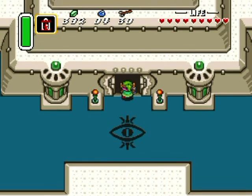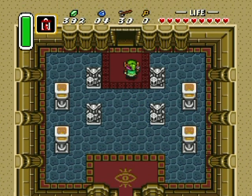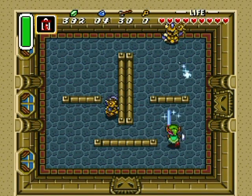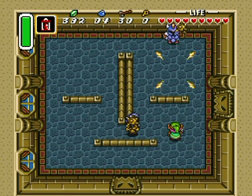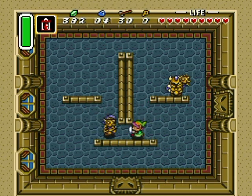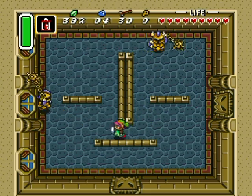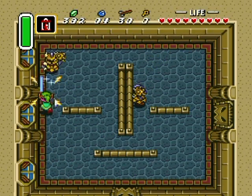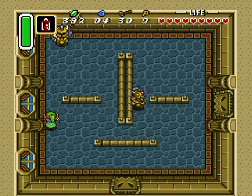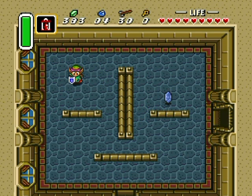Hyrule Castle part two begins, and of course it's a lot harder than before. We've got ball-and-chain soldiers here, which I can happily defeat like this, but I'll show you the recommended method if you don't have sword beams — you've got to time yourself around those spike balls. It's really not that difficult, but it is difficult for an early-game new player.